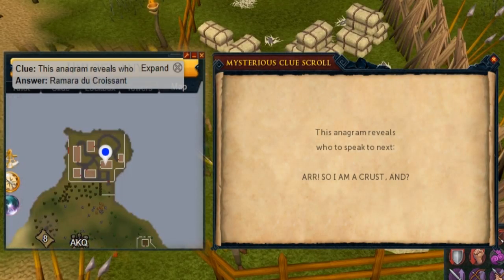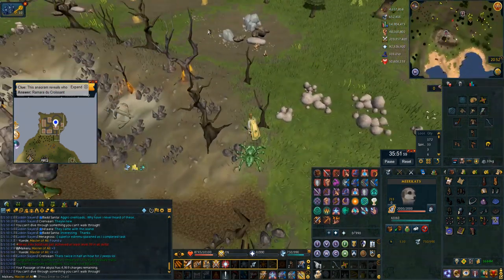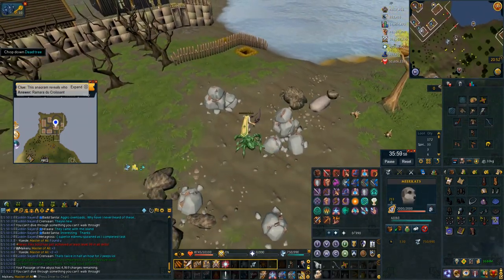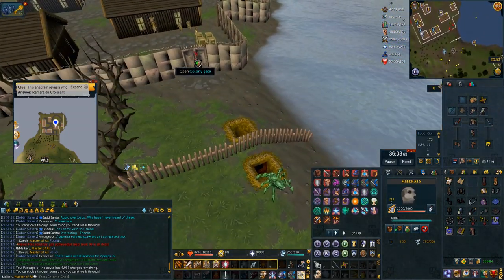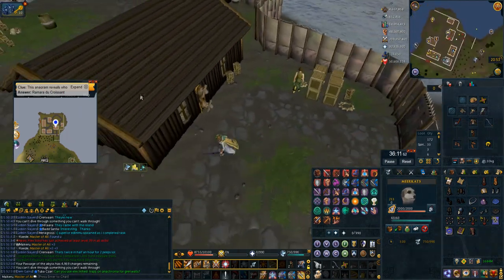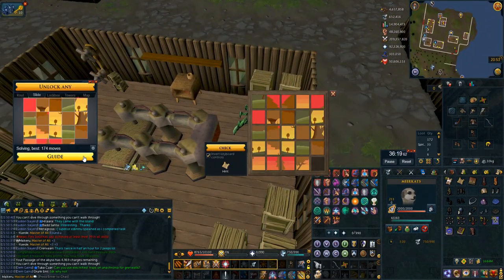This anagram 'R so I am crust an' is Ramara du Croissant inside the Piscatoris fishing area. Best way to get here for me is using my globetrotter gloves and going to number eight which is a phoenix lair teleport. The phoenix lair teleport takes you close just to the south west. Then you surge and bladed dive up into the little shortcut, go inside, speak to her, she gives you a puzzle, you solve it and you're done.